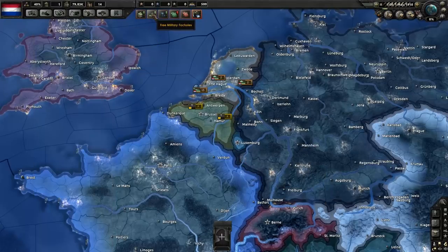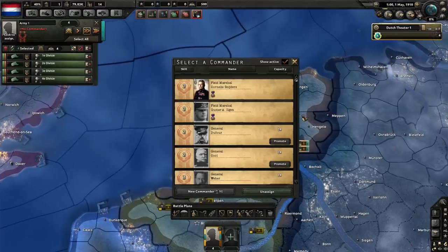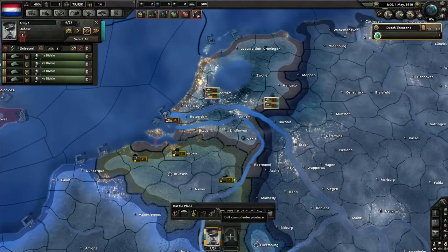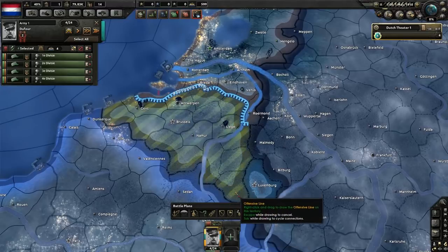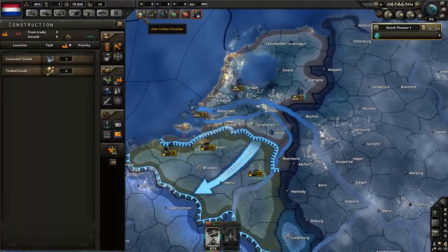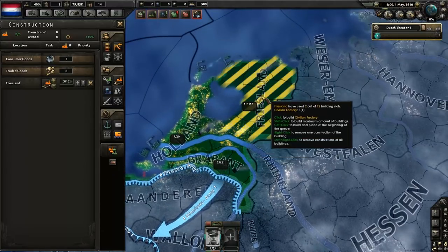Unassigned divisions — let's get you assigned. Let's get a general — we don't need a field marshal, there's only four of you. You shall be on the Belgian border because Belgium will be a great enemy. I definitely want Belgium. Civilian factories — I don't have many.